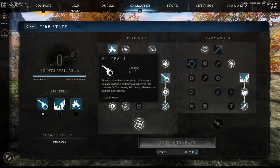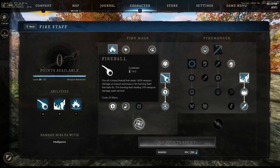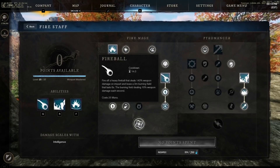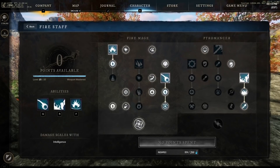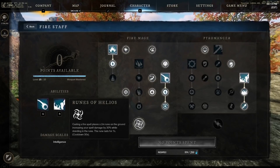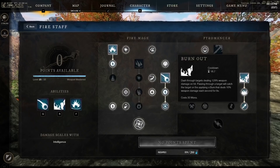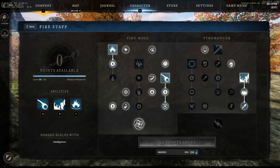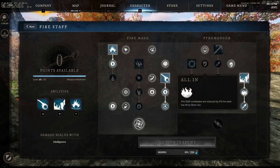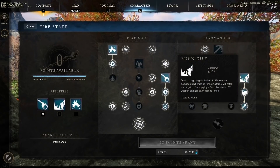Fireball is our bread and butter — we're going to max that out, get cooldowns and mana back. This is your main ability; cast it whenever you can and make sure you're heavy attacking in between abilities to keep those cooldowns going. We're also going to grab Runes of Helios — just 30 extra damage while standing in the rune, which is huge. With the rest of our points in the pyromancer skill tree, we move down to Burnout. I grab Pyromania and Let It Burn for the fortify, then max out Burnout. This is so good for mobility, getting out of sticky situations, and even map traversal — if you activate it heated up, Burnout goes 50% further.